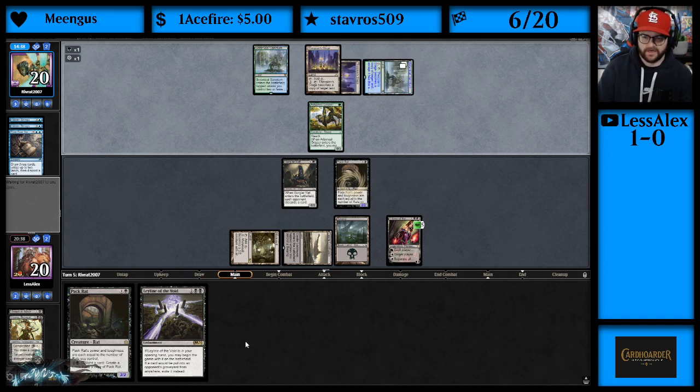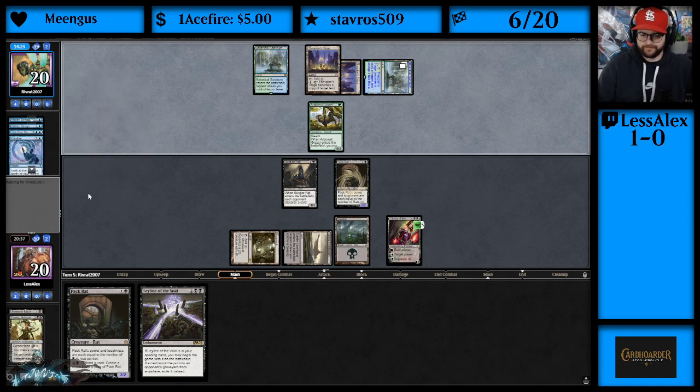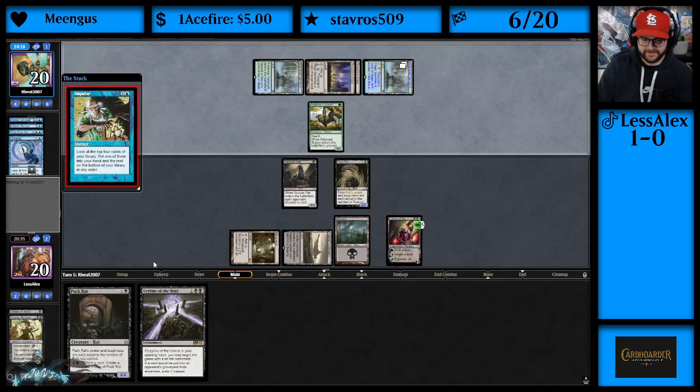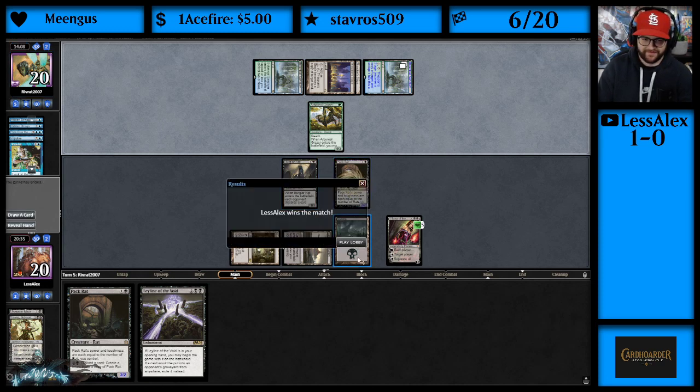They're going to copy another Botanical Sanctum probably. Impulse — sure. And a second Impulse. Mismatching Impulses — nice. And they scoop it up. They can't find Lotus Field. Liliana was tearing up their hand, we had another Pack Rat in hand — Pack Rat equals death. We are 2-0 with Mono Black Rats!